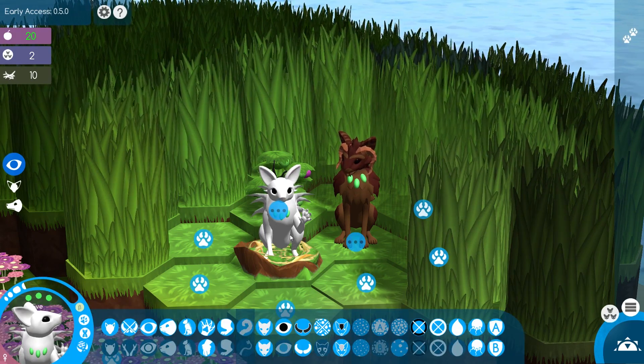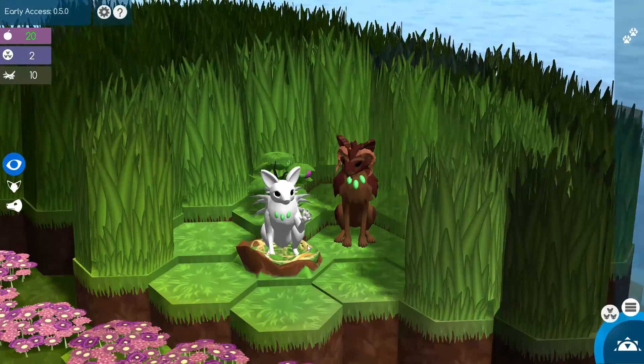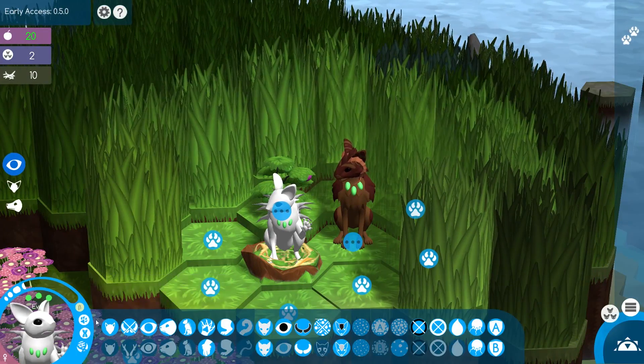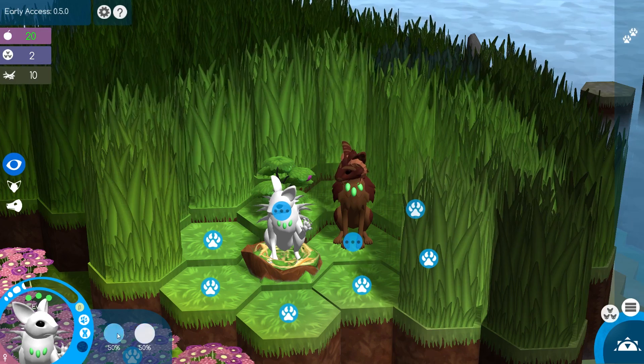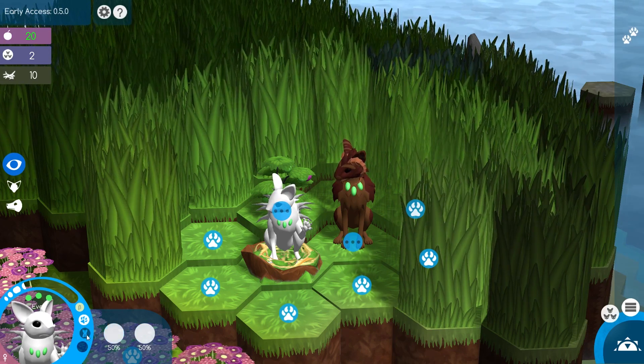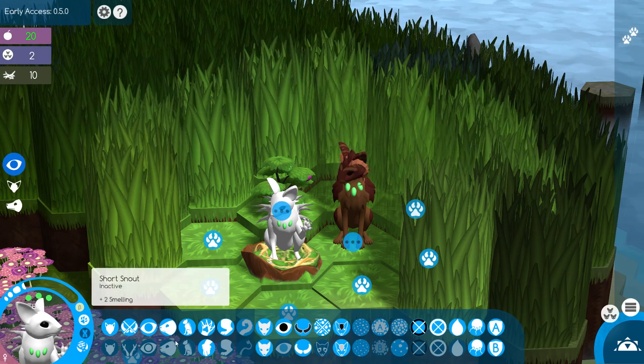Now instead of a mutation menu that takes over control of the entire island and all of the pairings in our nests, we go based on each individual creature. So Eve and Adam both have their own personal mutation menus inside their genetics, where we can decide which genes would be best to mutate onto their babies.